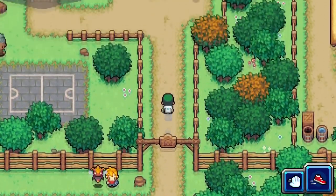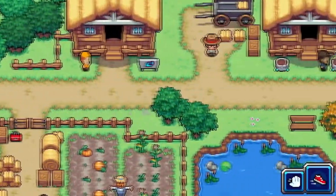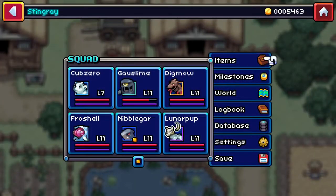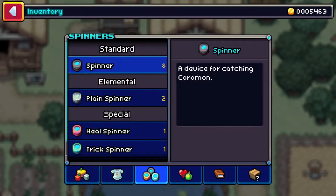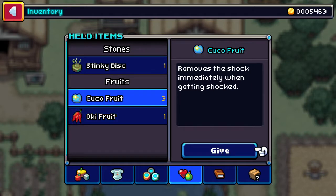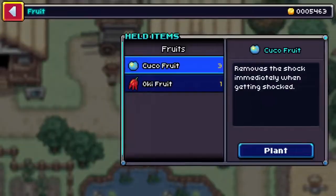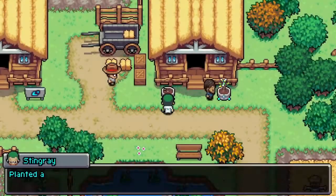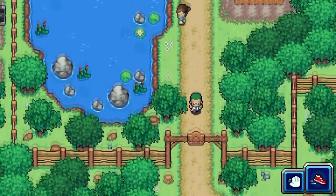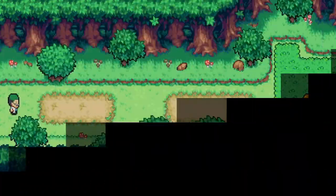Let's go ahead and run to the other side of Hayville — we'll be raring to go in just a minute. I want to plant seeds here. The Oki fruit increases attack of the Kormon when in danger. I could plant something in this little pot here — I'll do an Oki fruit. I plant it and come back to harvest it, getting like three for the one I planted.